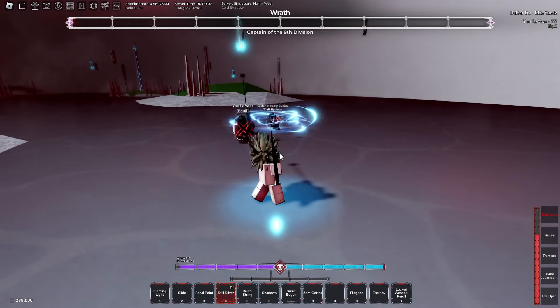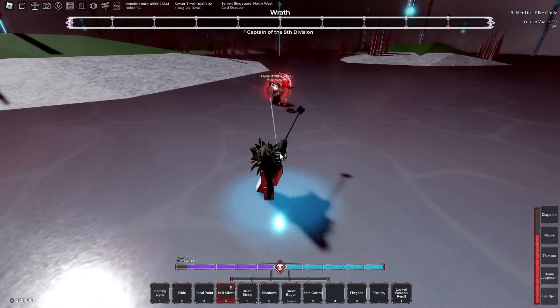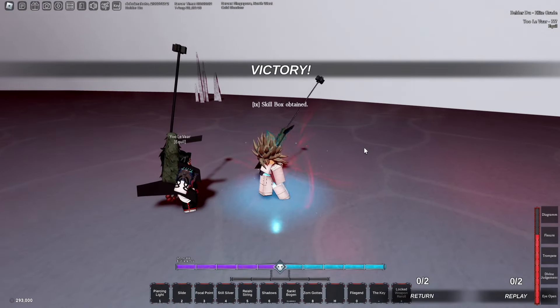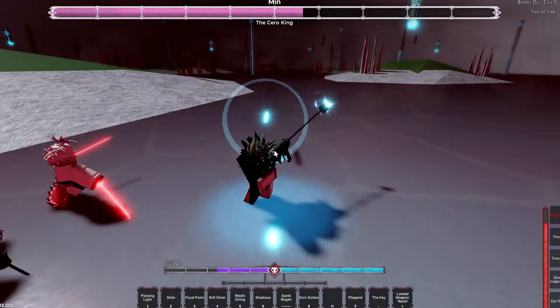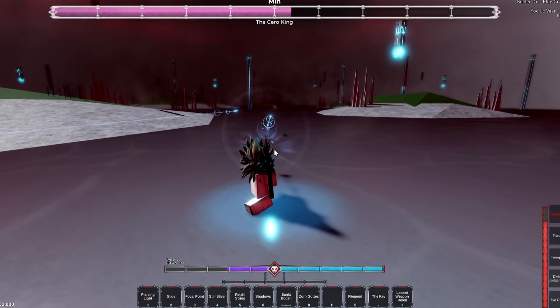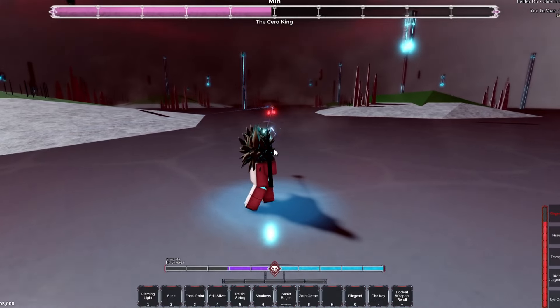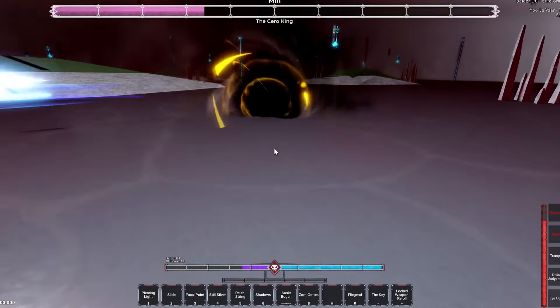The boss is about to die — one more hit. There you go, he's dead, easy. Like I said, it doesn't really matter what boss you're trying to farm. We even did it on Zero King right here and it has no problem — it's a piece of cake. Even though this boss is literally one of the hardest to kill, it's so easy just spamming him.